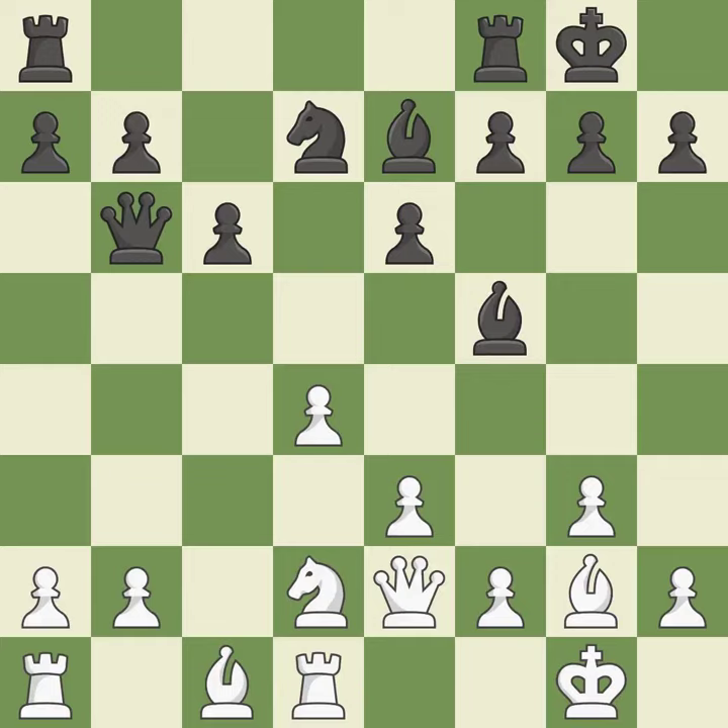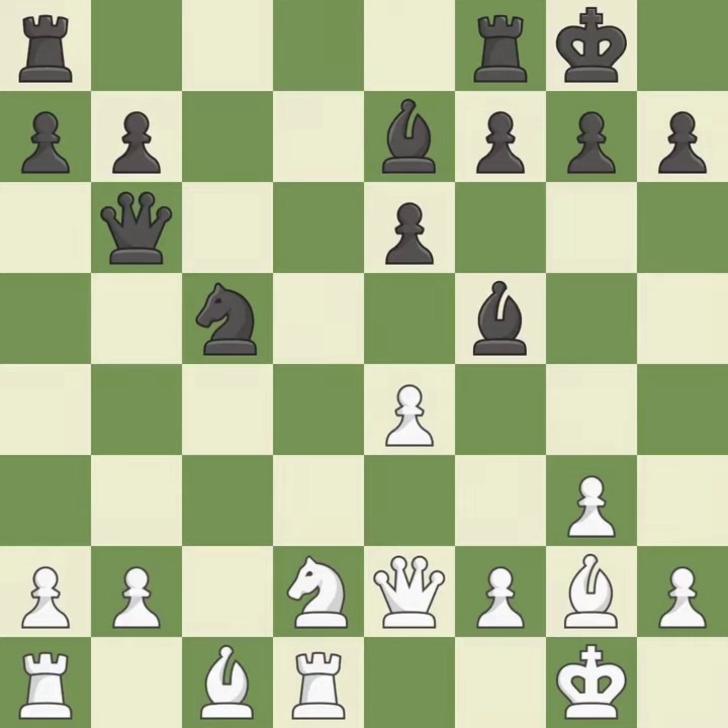Backs off — ideal. While not a mistake, that is also not the wisest course of action. This misses a chance to strengthen a pawn's defenses. It is incorrect. Recaptures — ideal. This strikes the opponent's bishop.